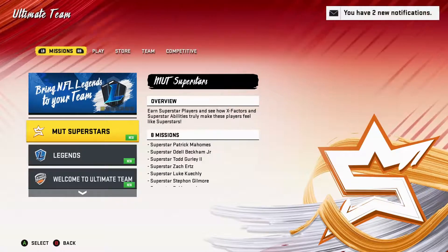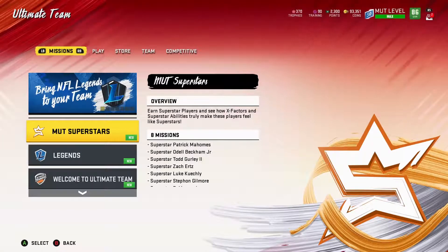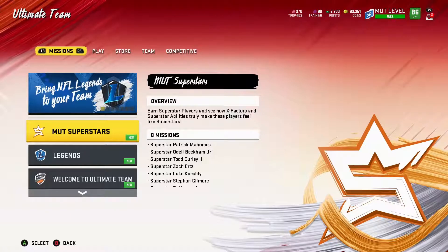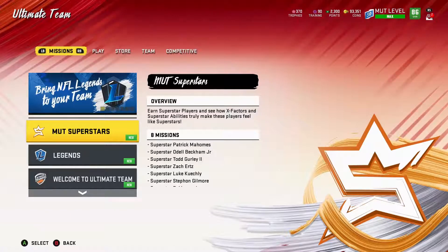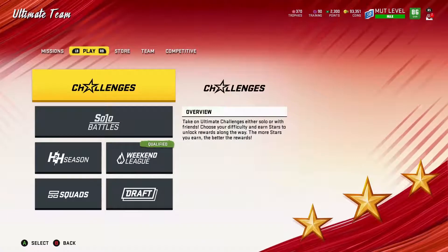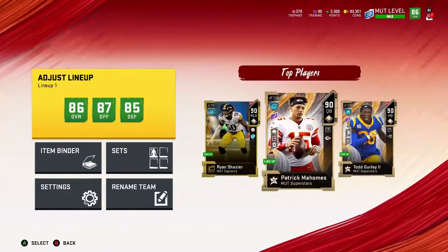What's up, fellow Madden soldiers. Today we're doing a team update — I'm going to show you who I picked up, why I picked them up, and the decisions I made. At the end, I'm opening a full legend pack because I reached level 50. I'm hoping I get Lawrence Taylor since he goes for the most, but I'll probably end up selling him for other players I want.